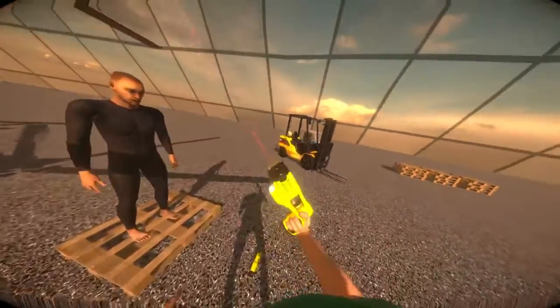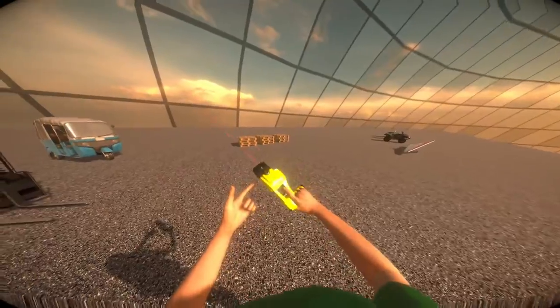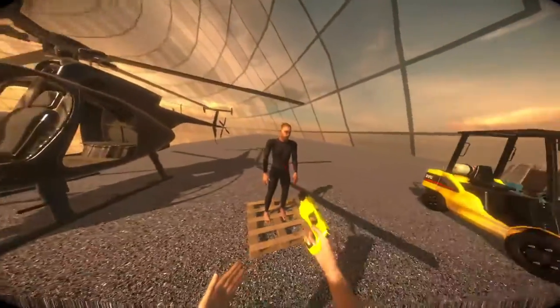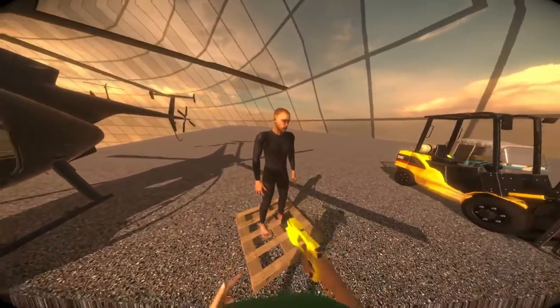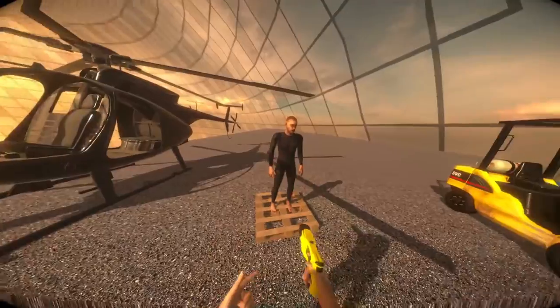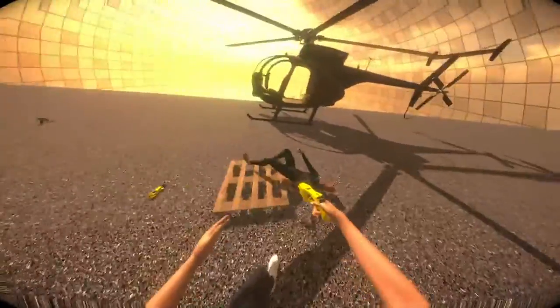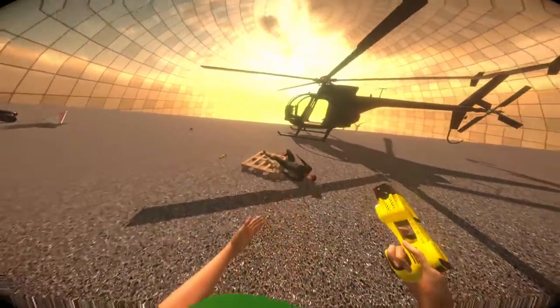As you can see there are a few new items. So this is a taser. Let's try that on the NPC — it shoots a projectile that sticks to the NPC and tasers him. It also triggers an animation: the NPC ragdoll.